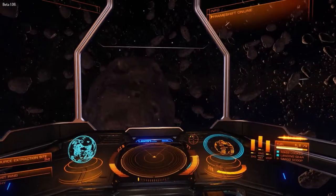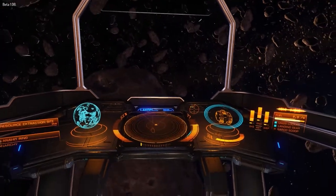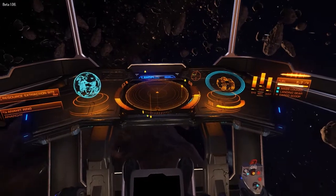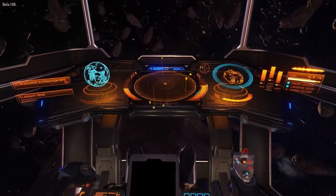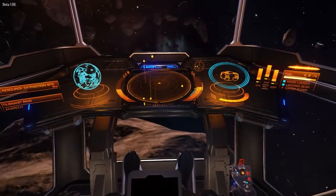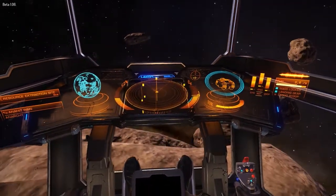So I'm using the Lakon Type 6 mostly because it's cheap enough to replace if it dies with the insurance and everything, and I couldn't be bothered changing out of it. Not the best reasoning probably, but I also like the fact that it's got these windows down underneath the instruments so you can kind of see what's going on beneath the ship.